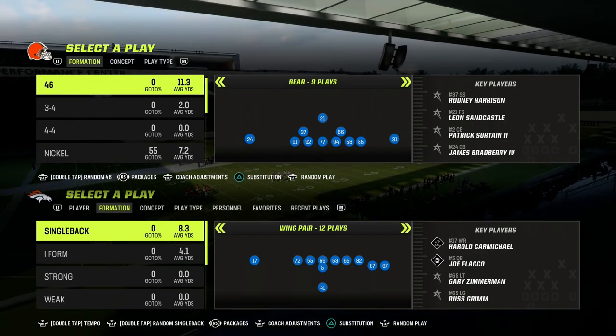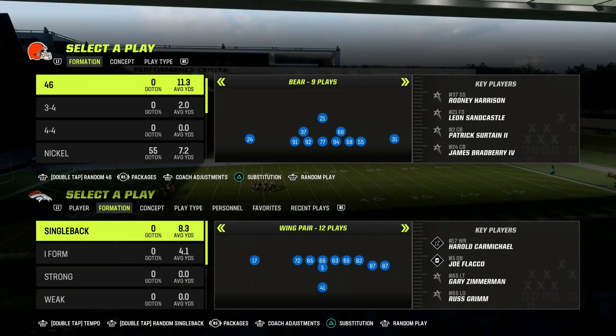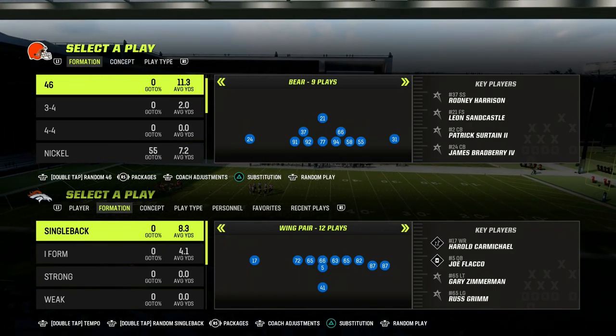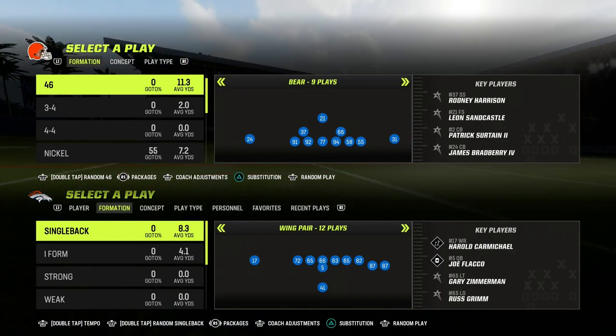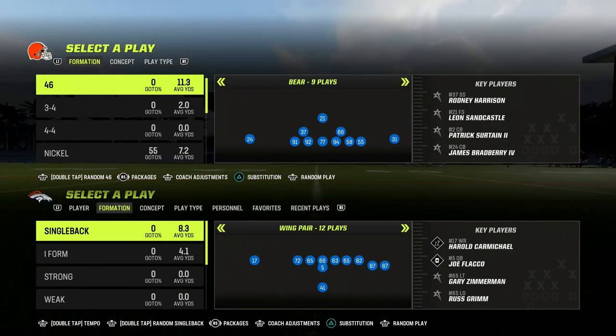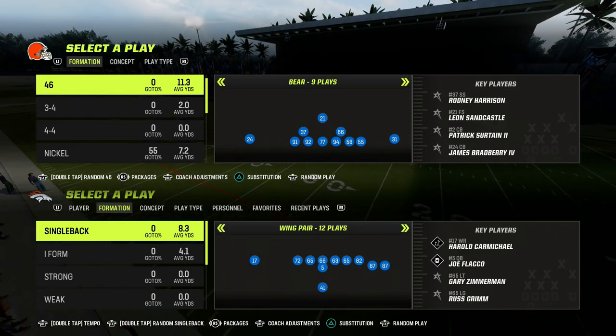In this video, I'm going to be sharing with you one of the best route combinations for horizontal stretching of the defense. This is an important style of route combination to have in no matter what formation you're going to run, but I want to show it to you today out of the Trips Tight End formation because the Trips Tight End formation is going to offer the best spacing for this.